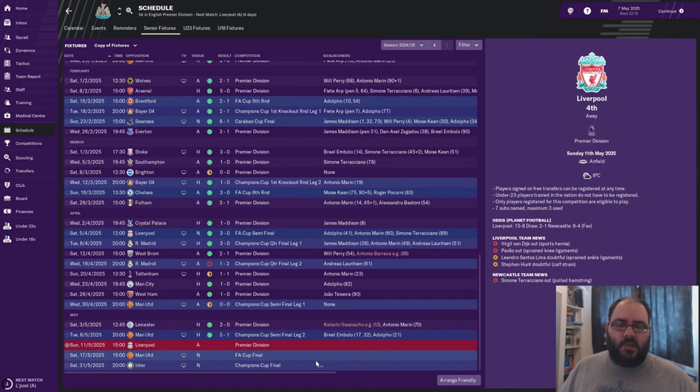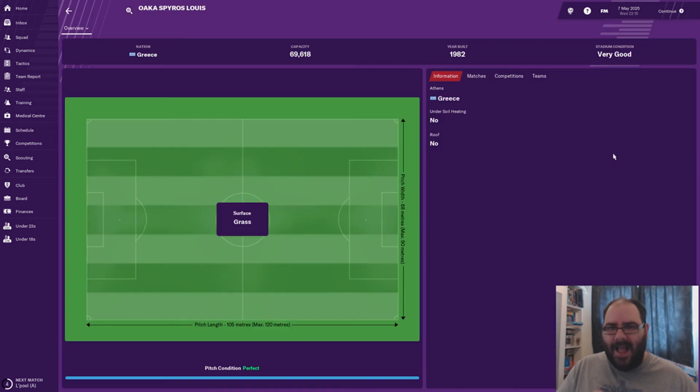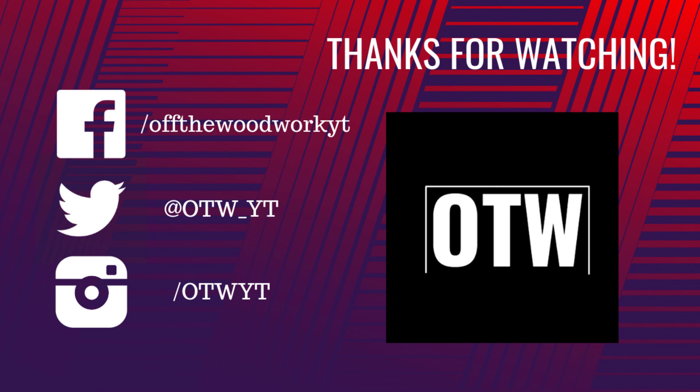That will be the next episode — we're going to bring you two finals: United at Wembley in the FA Cup, then the Champions League final in Greece against Inter Milan. Two massive games at the end of season seven. If we win both, the challenge is done and dusted. If you've enjoyed today's episode, please drop it a like, subscribe to the channel, and tick that notification bell. Until tomorrow — two finals coming: FA Cup final against United and Inter in the Champions League final. Will the challenge end? Come back and find out!